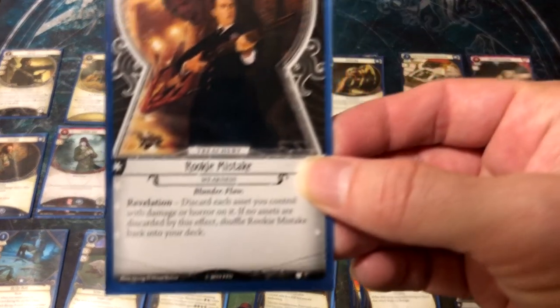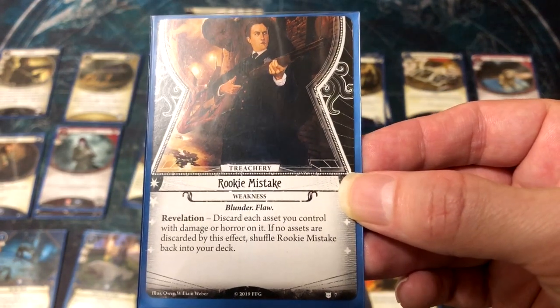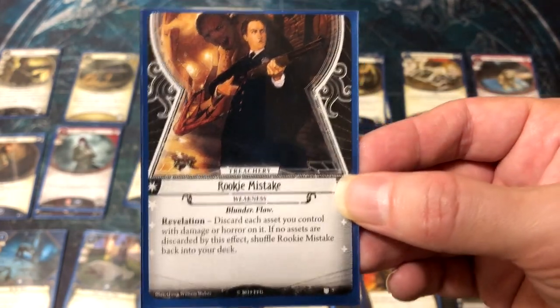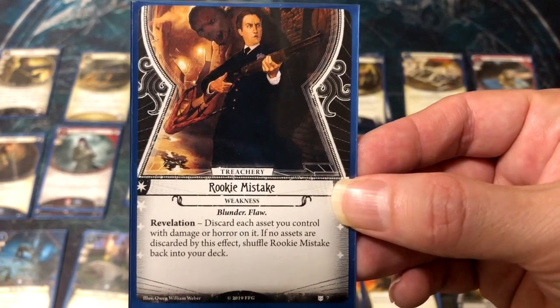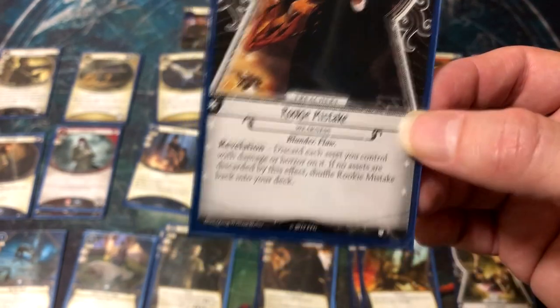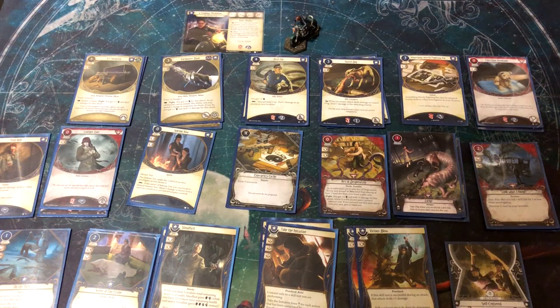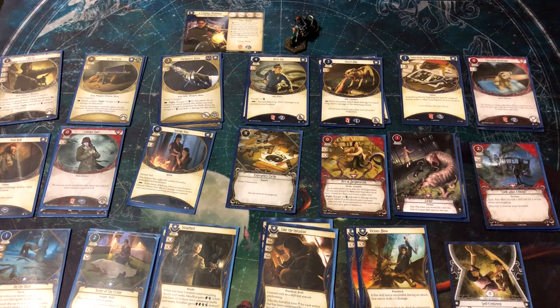His weakness has a revelation effect: discard each asset you control with damage or horror on it. If no assets are discarded, shuffle it back into the deck. This will make you want to kill off your soaks quickly, or not spread damage around so you don't lose three assets at once. If you have Agency Backup out, you need to be wary, because it goes to the discard pile rather than shuffling back in.